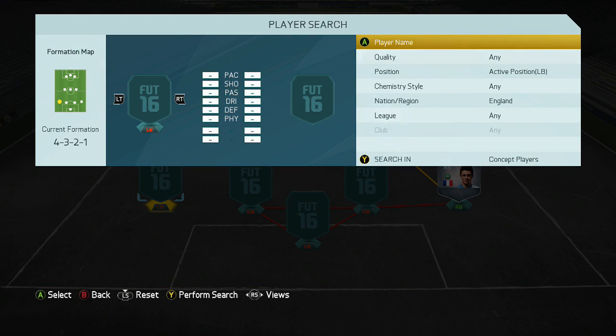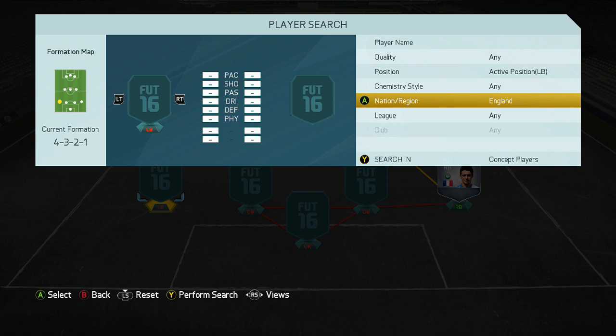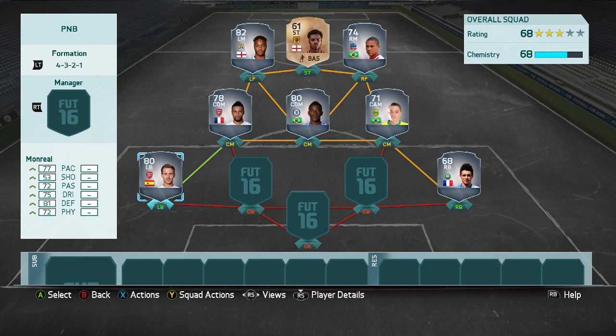I think we're gonna go down the Spain route so we can get Nacho Monreal in here, because he plays for Arsenal. Coquelin gets enough links. Monreal's going on the team — he's having a fantastic season for Arsenal in real life, so we'll give him a go in FIFA. Then we can go through Spain for the rest of the squad.